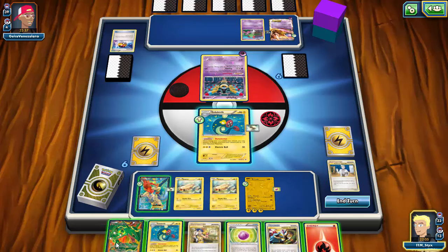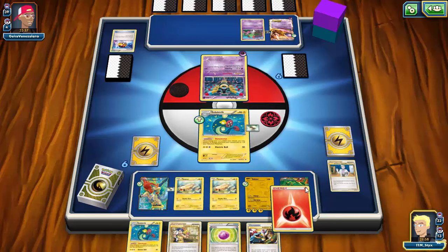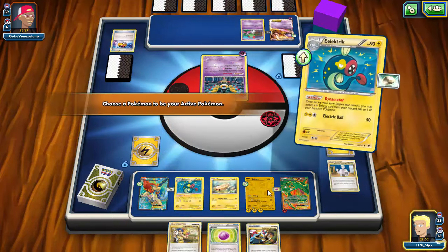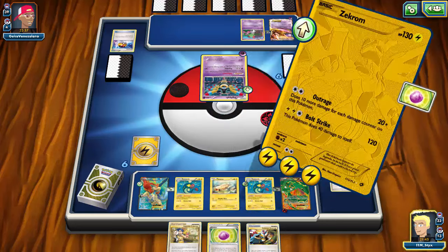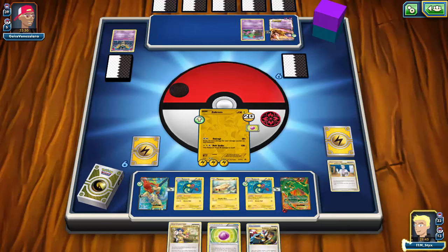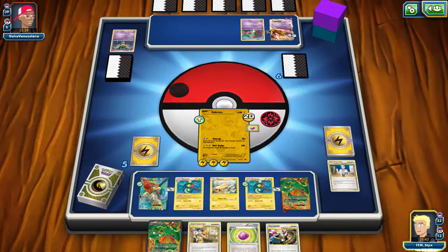That's beautiful — I can play down Rayquaza with a Fire energy, another Eelectrik, and then knock out the Sigilyph. That's exactly what Zekrom is in this deck for. I take a prize and draw another Rayquaza, so we're in a great spot. Even at an odd prize count, I could Reversal the Ralts for another prize.